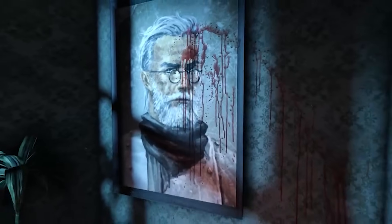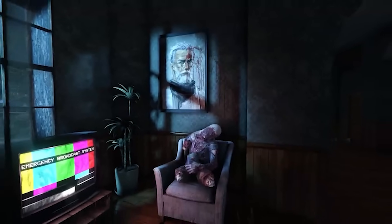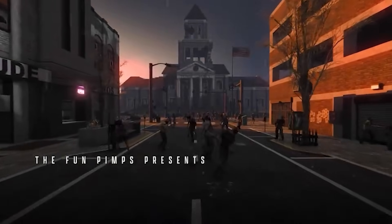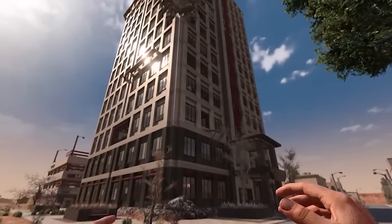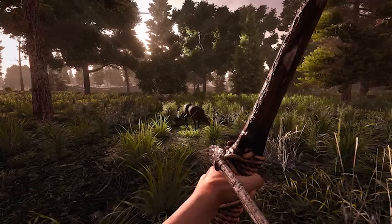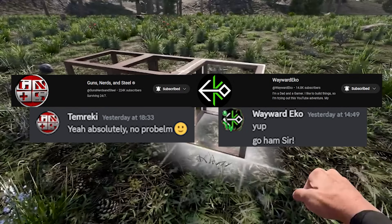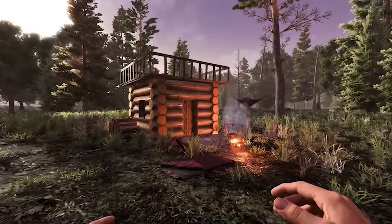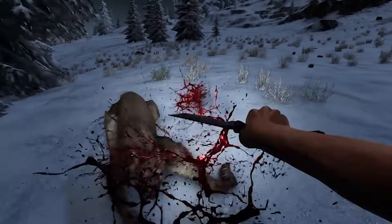7 Days to Die 1.0 is close to release, so I've made a video compiling absolutely everything I can find that's coming in 1.0. It's split up by timestamps in the description. The sources I've used to cobble this together are also linked in the description, including the 7 Days to Die forums, the official 1.0 dev diary, the developer streams, as well as some 1.0 content made by Guns, Nerds and Steel and Wayward Echo, because they made some catches in their videos that I missed.